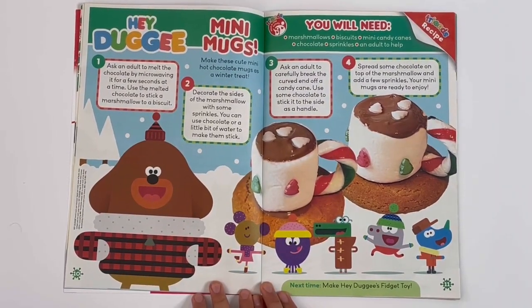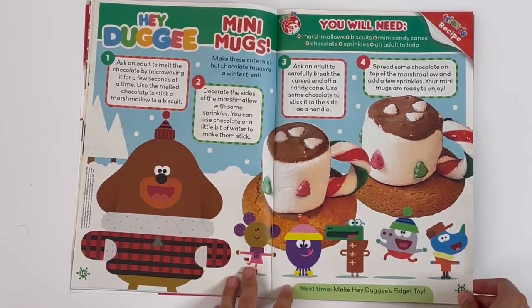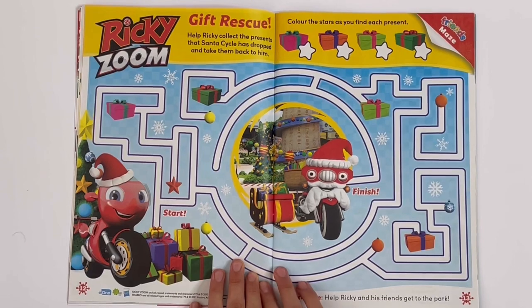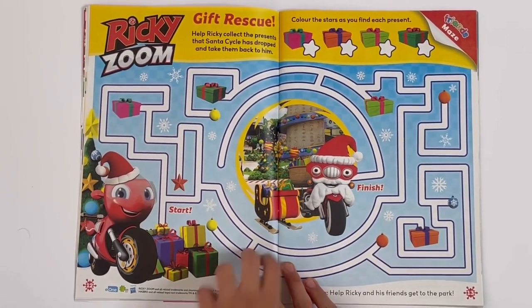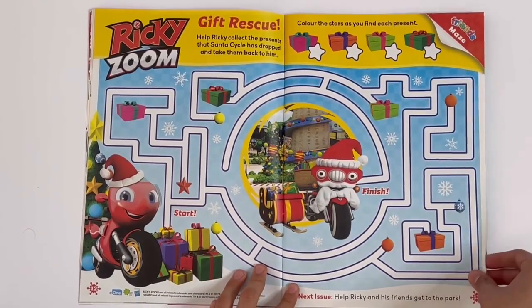Hey Dougie — mini mugs. So you can make these out of marshmallows. Ricky Zoo — gift rescue. So this is like a maze here, you have to collect all the presents and colour a star each time you spot a present, so you can give it to Santa.